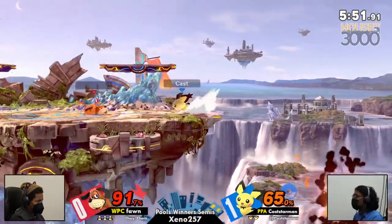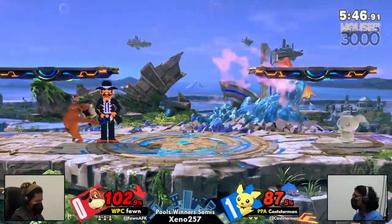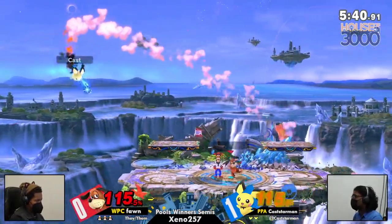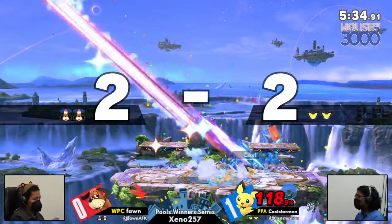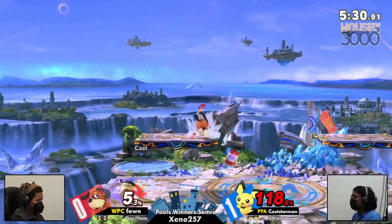Can setup. Oh my God. Run up shield — get that can back in Duck Hunt's face. You can't let Duck Hunt hit you with cans like that when recovering. All of a sudden Casterman's percent is starting to snowball, and one strong move from Duck Hunt will get this kill. But a great down smash, kind of out of nowhere, calling out Fawn for invading his space there.